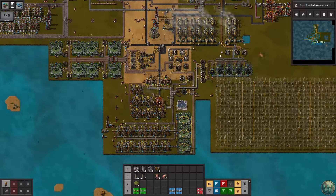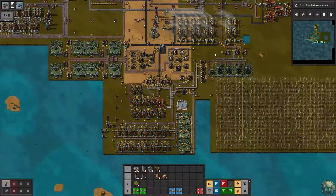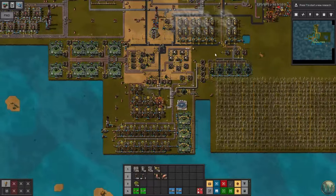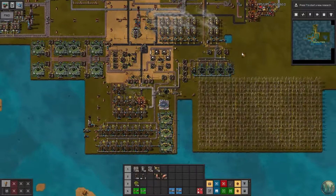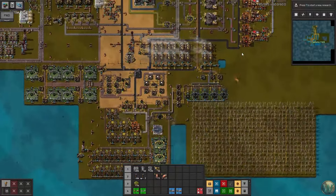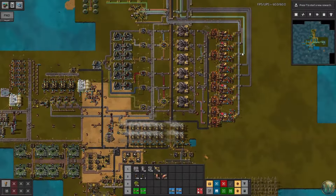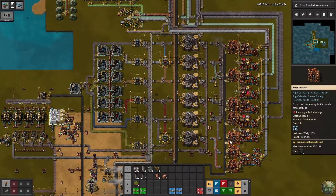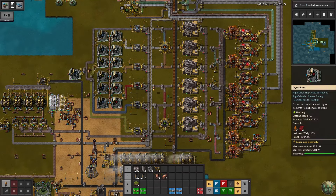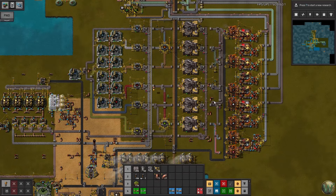Hello and welcome back to Factorio C Block. Last time I left it with a bit of a question in my mind of what to do next. It's a little bit overwhelming, the amount of choice we have. After wrapping up the last episode, I looked around the base and realized that every time we do a tiny bit of research, ore refinement goes completely haywire. We're just not providing enough raw ores into this system to make things fast enough.